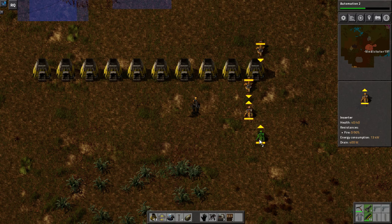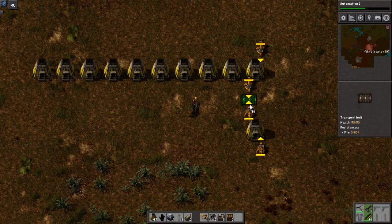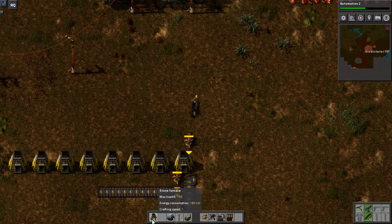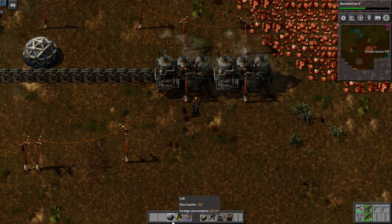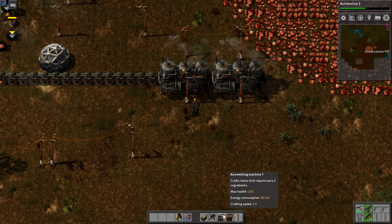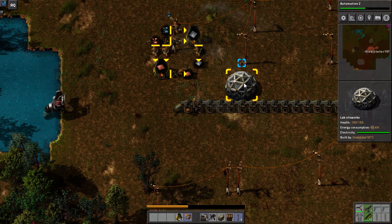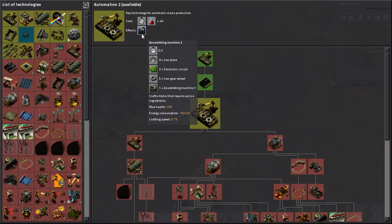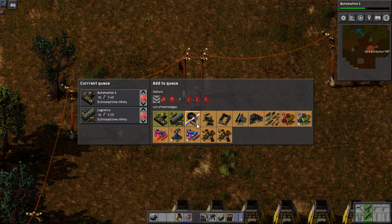I'm going to throw those there, you can go there, you can go there. I'm sure I want you locked in there. Hitting buttons - pick those up. Yeah, we want blue ones. And then... better inserters.